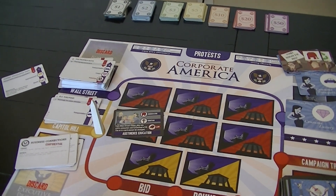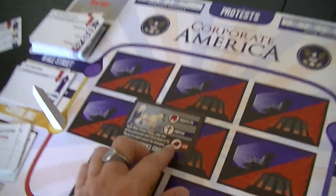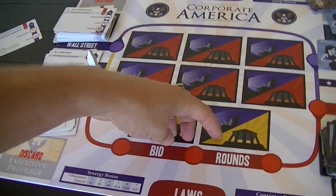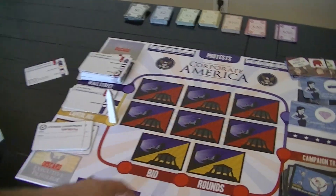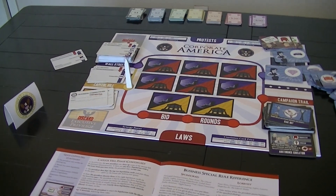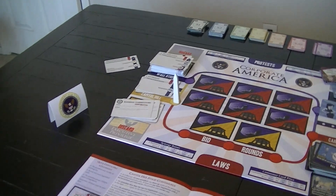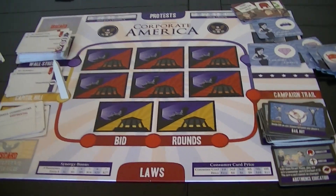The new president is allowed to clean up a single law from the previous administration — if any laws are in play, he can discard one he doesn't like. Then he flips over two new legislation cards and chooses three of the total eight cards — six were open for discussion in the election, two are new — to enact. You can make promises to garner votes, and of course you're not bound to those promises any more than politicians are to their campaign promises.